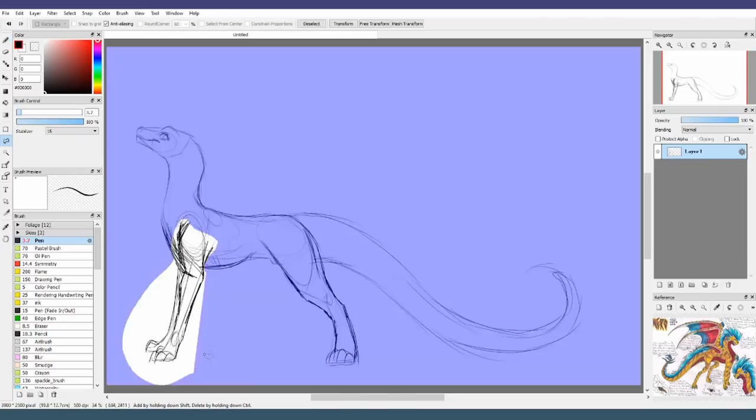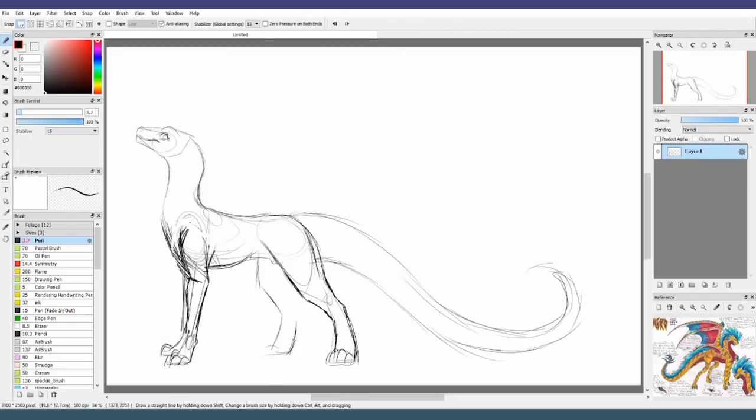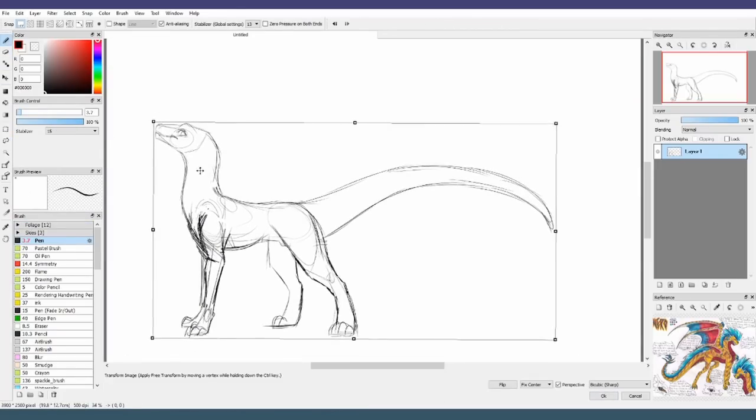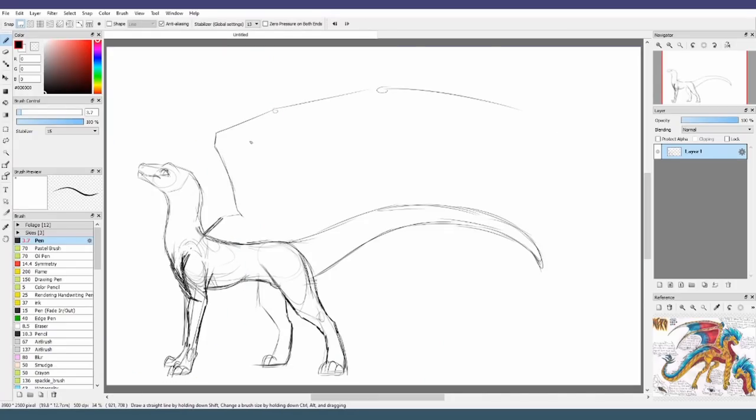I'm gonna try to get better at producing content more frequently. I figured a good way to jump back into doing art — because it's been so long — would be to work on a character redesign that's been a long time coming, and that being for my character Nero.